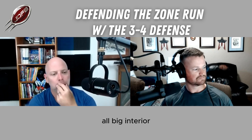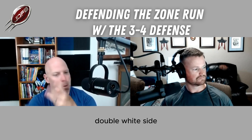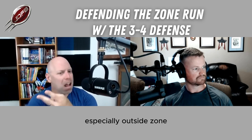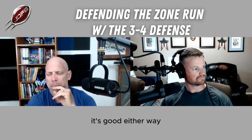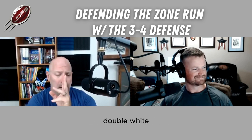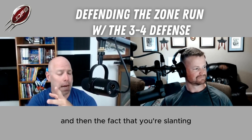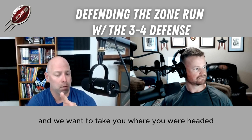5-0-5, big on big — the interior is a weakness. Double white side is a weakness, especially against inside zone. Outside zone doesn't care about white and red; it's good either way. Double white, and the fact that you're slanting means we can take you where you were headed. We want to take you where you want to go. Want to go left? We'll go real far left.